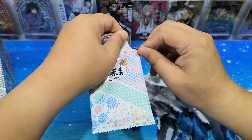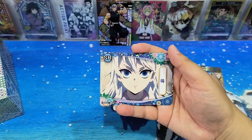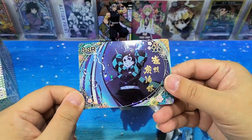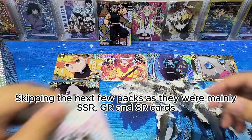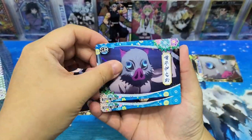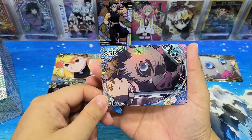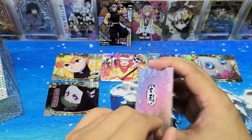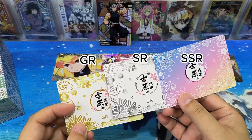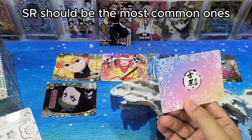SR, SR. So the most common cards are SR and SSR. The backs of the cards are all different. SR should be the most common one, with a white background. SSR has a different backing.